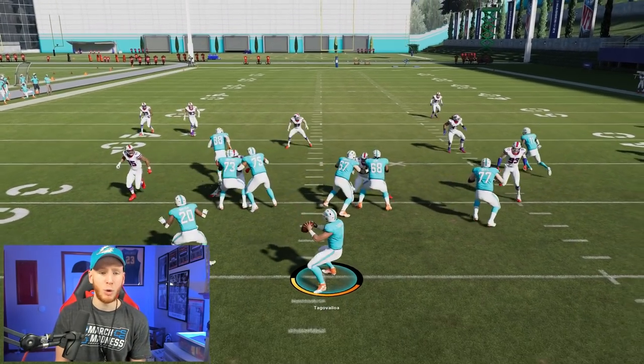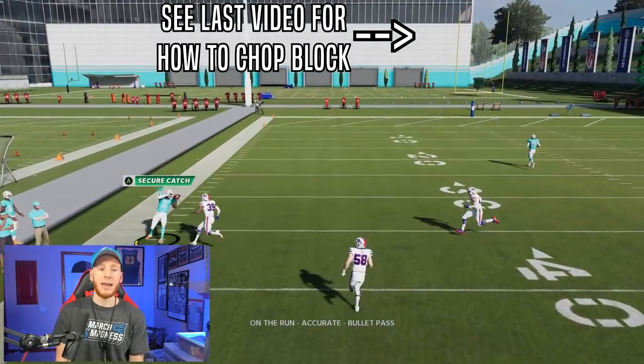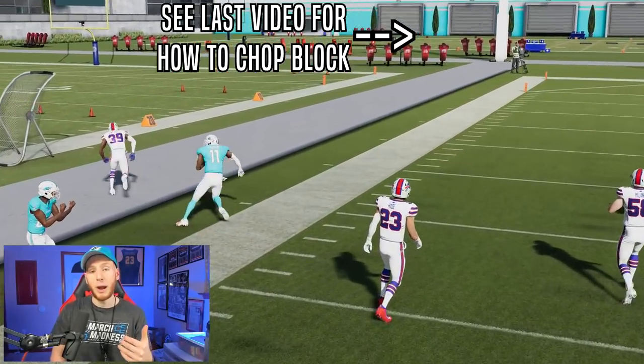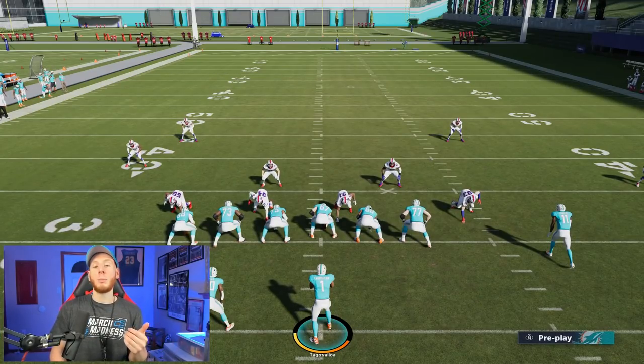Here we're going to roll out to the left — nice block over there — and then throw this crosser. That's accurate, that's down the field, that's high throw power. It's got enough zip that the safety couldn't get there. That's what Tua is going to bring to the table for you.